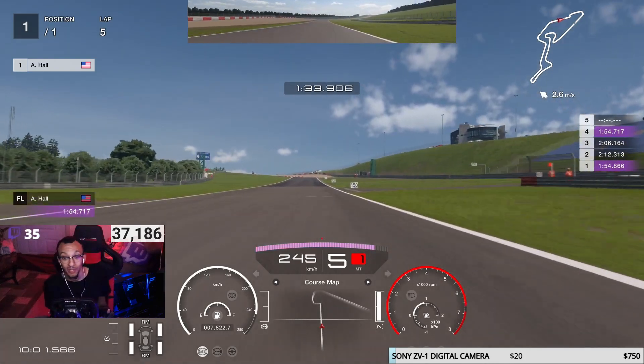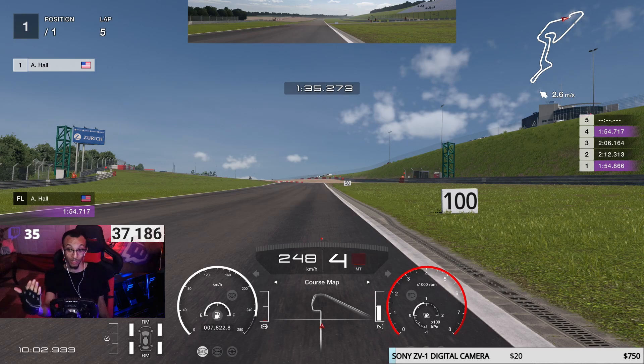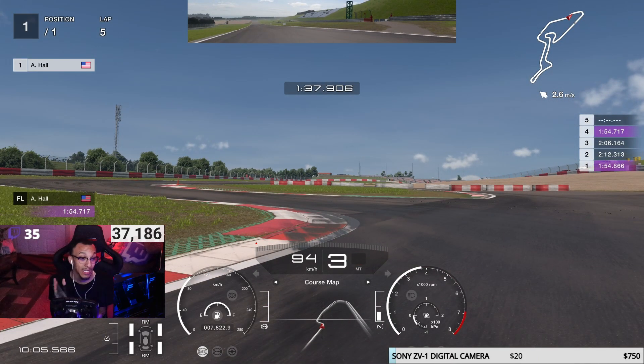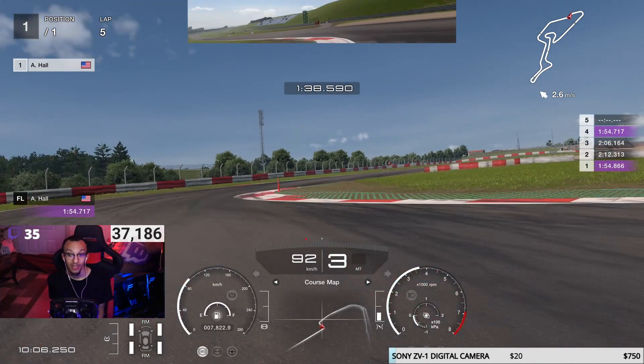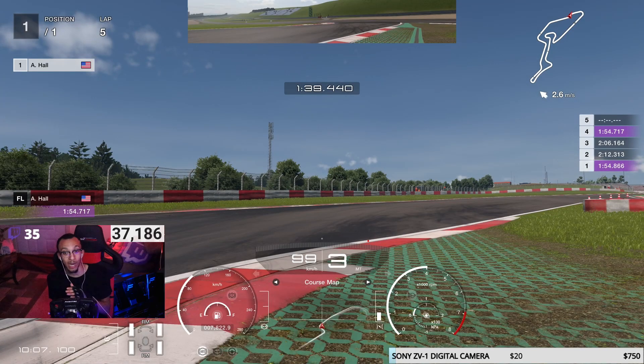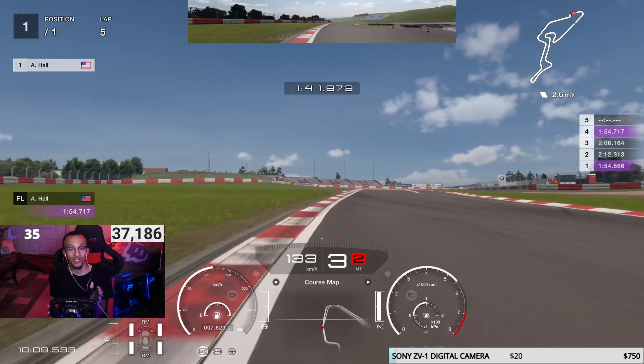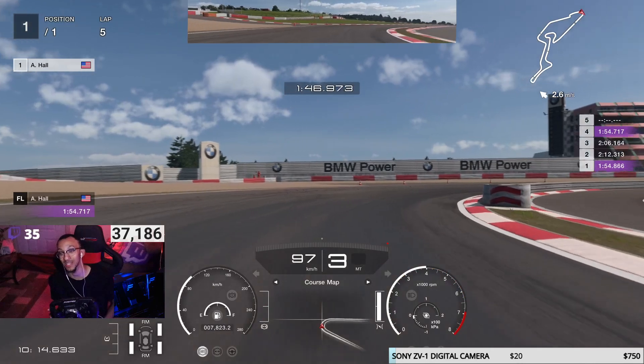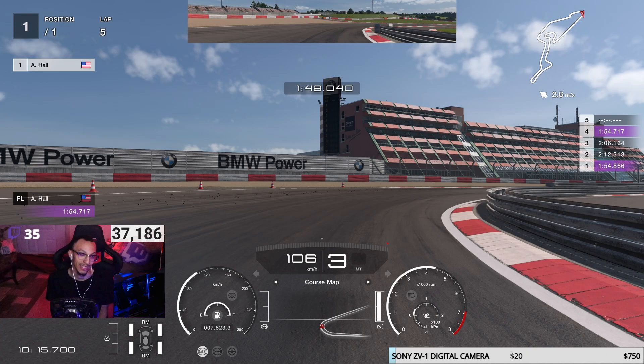Coming to the final sector — this chicane can be a make or break, guys. You either nail it or you lose all your lap time. This is very critical. Use the 100 board for this: right as you have the 100 board in front of you, start braking 100%. Trail brake enough just to hit this corner. I kept it in third — keep the car very stable. Depending on what car you're in, be careful what gear you're in here, either second or third. Use a little bit of throttle through it. Lift a little bit if you need to when you hop over the curb, then quickly get back on the throttle. Carry as much speed as you can through that chicane.